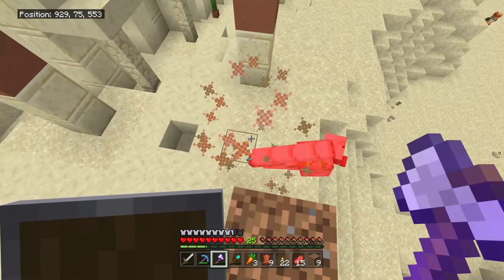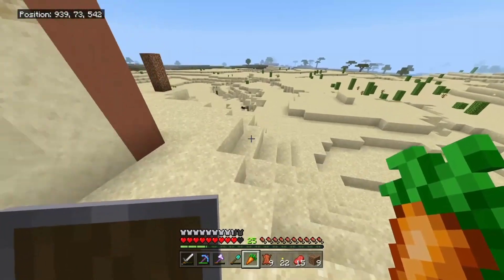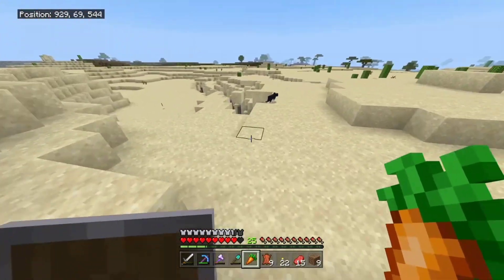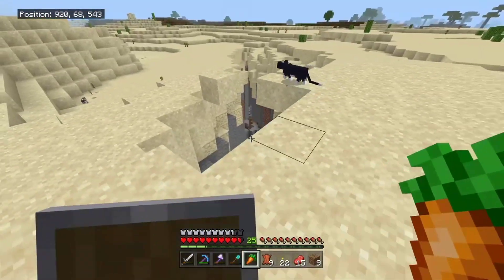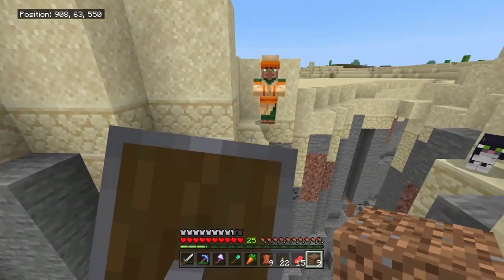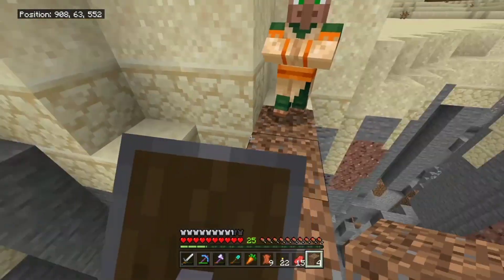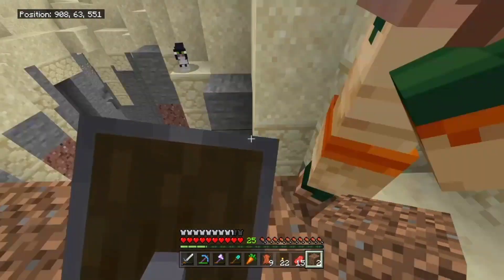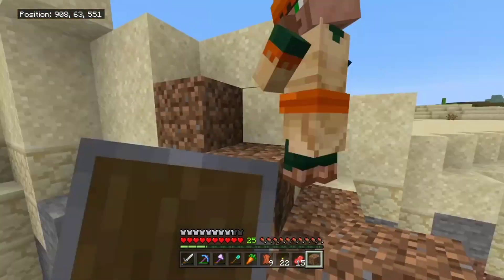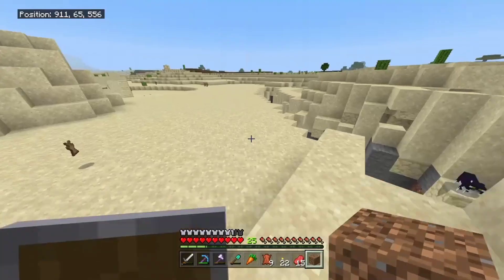I'm doing speedrunner things where I'm critting the iron golem — there we go, give me your iron. Did you see that black cat? I could have had that if I just had some fish. I need to rescue this villager — there we go, you good bro? It's a villager rescue mission, let's go.